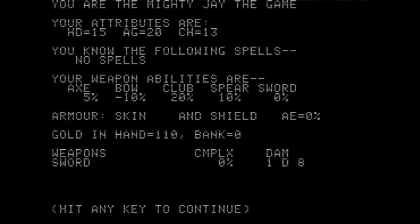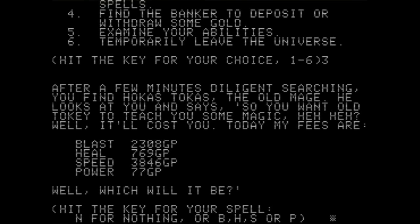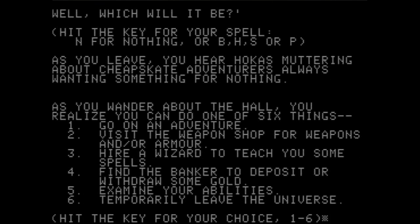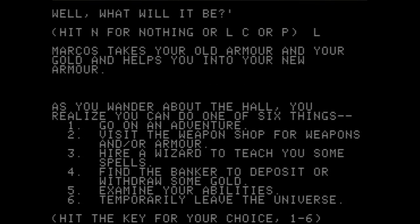Examine your abilities: hardiness, agility, charisma, no spells known, weapons abilities. Golden hand — 110 gold. Hmm, maybe I should go back and quickly buy some leather armor. I did not want to search for a mage, I wanted to buy some armor. Armor — yes — give me the leather. Okay, all right, let's actually try and go on an adventure here.